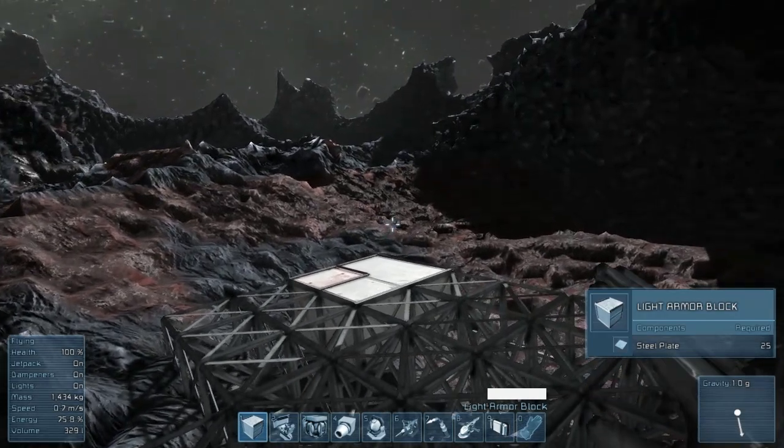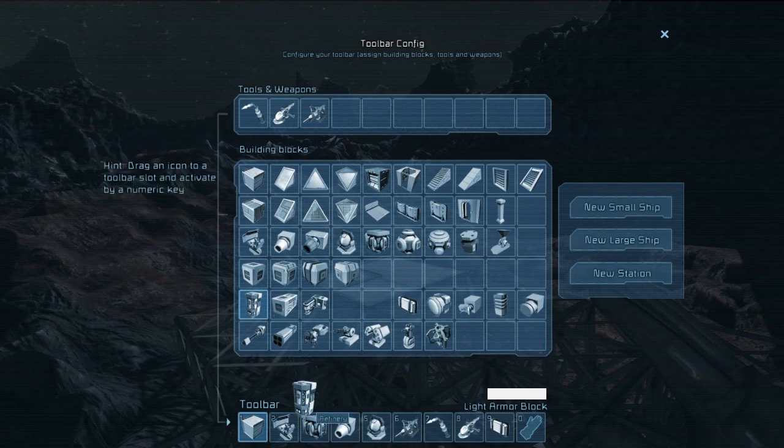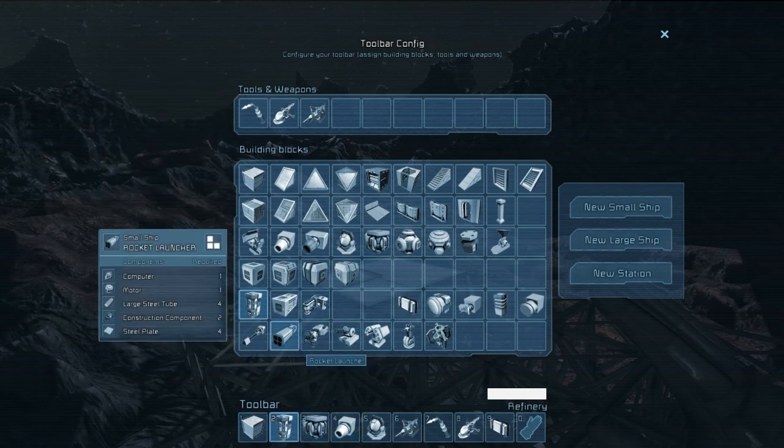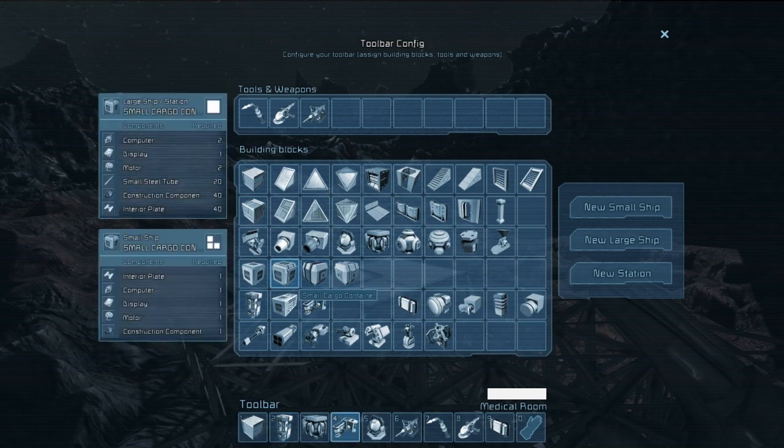Let's take a look at what else we need — we want some refineries, a small reactor, a medical bay, and some cargo containers.